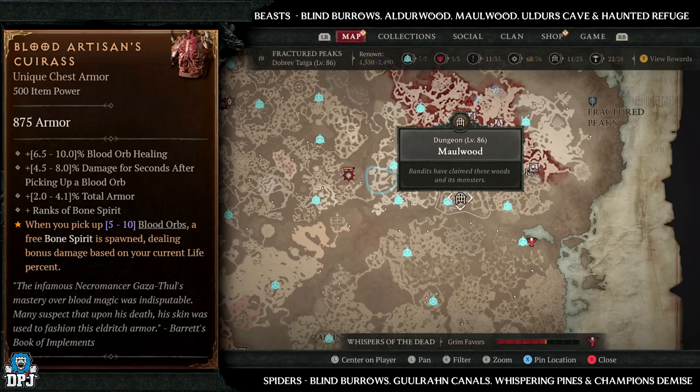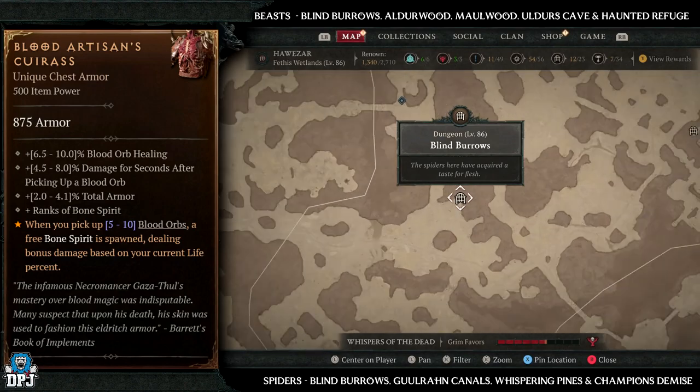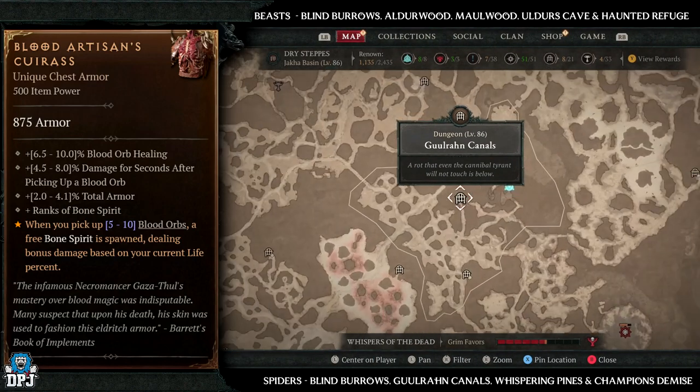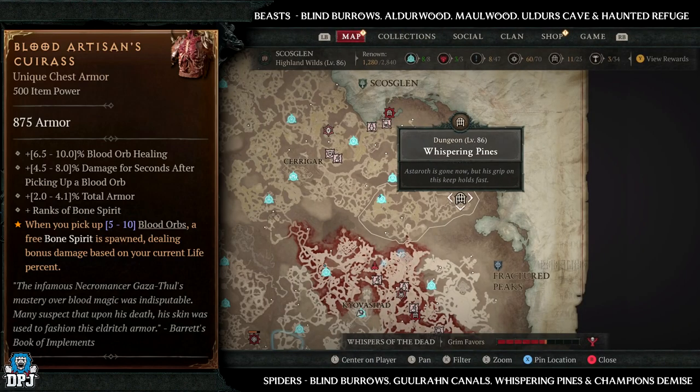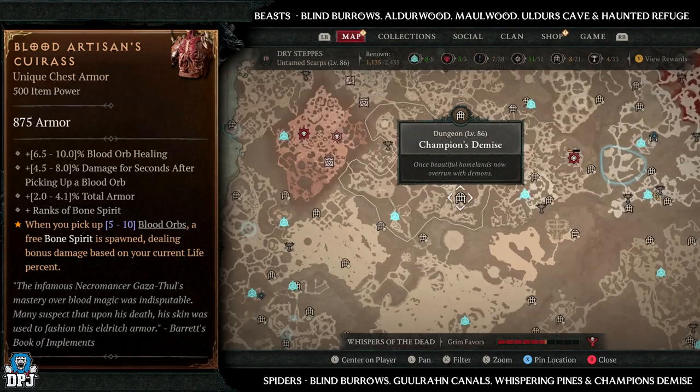Spider dungeons for the Blood Artisan's Caress include Blind Burrows, Guulrahn Canals, Whispering Pines, and Champion's Demise — all four are great dungeons. But I'd try to land Blind Burrows here because it has both spiders and beasts within it, so it doubles your chances.